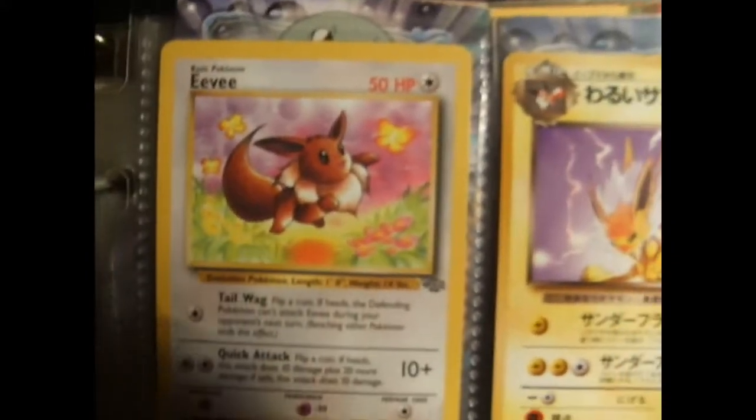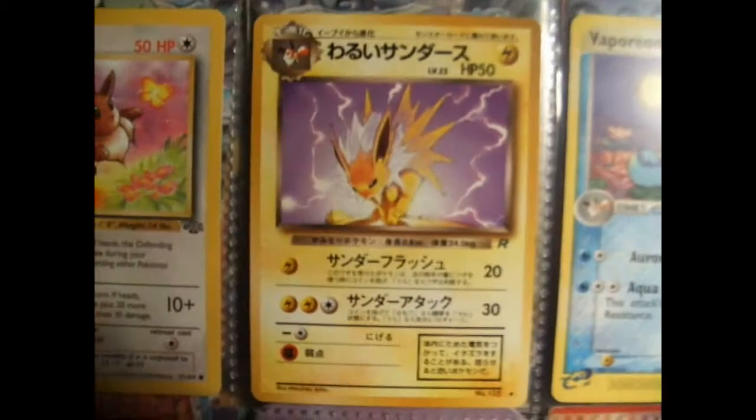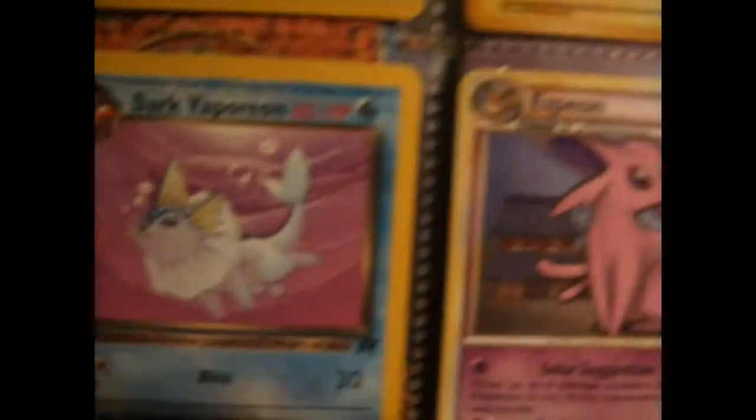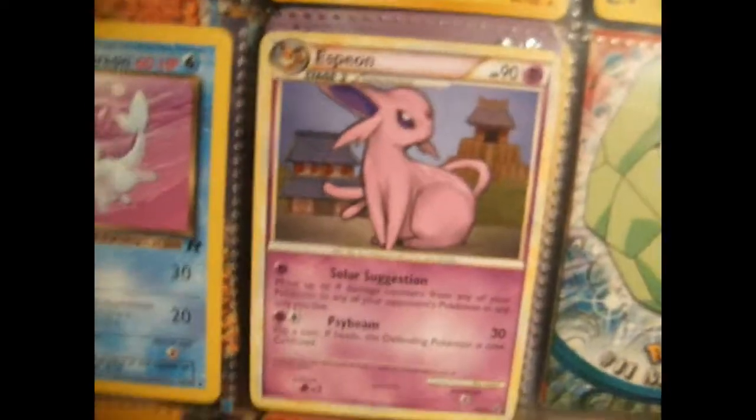Here's all the Eevee evolutions: Eevee, Jolteon, Vaporeon — that looks like a fatty — Dark Vaporeon, which is better. Espeon — that's all I got of them.